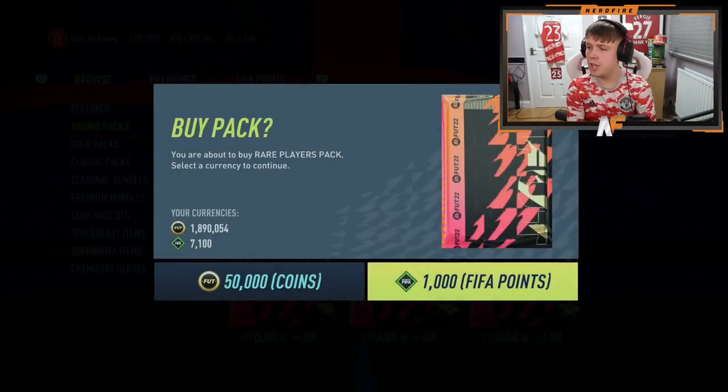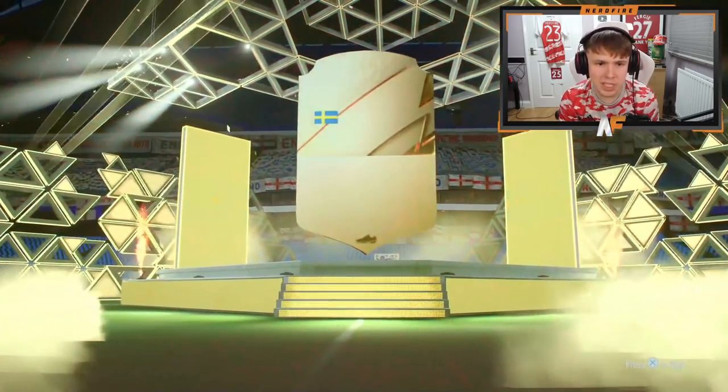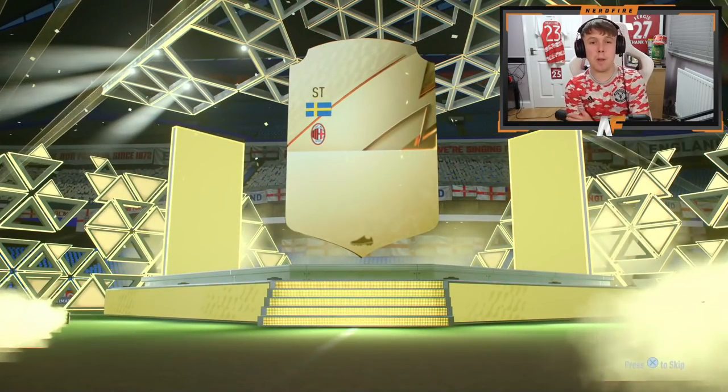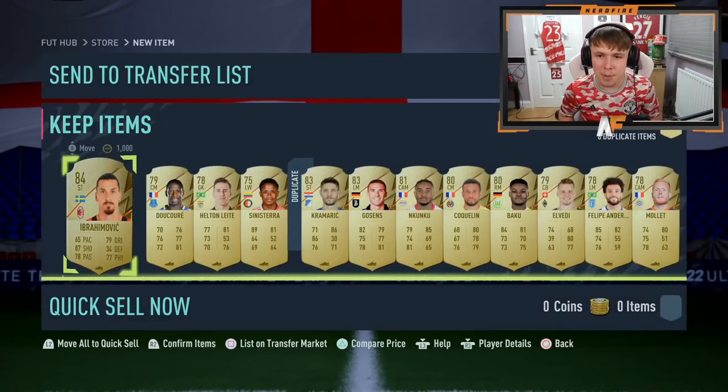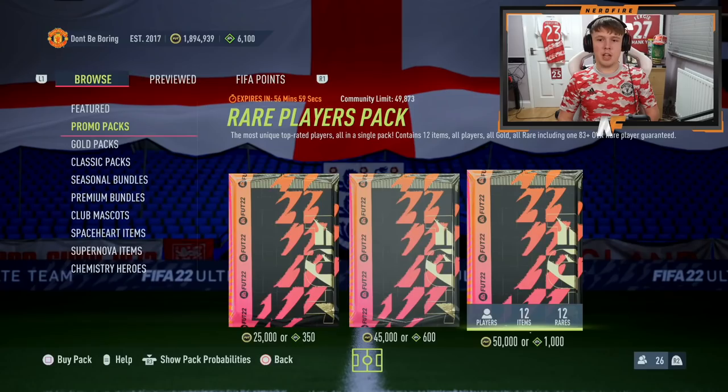This pack takes us halfway through the 50k pack lightning round. It's not going to be a walkout — it's a board. It's going to be Zlatan Ibrahimovic, who I probably also own. I should have just chucked a load of gold into some upgrade packs because I've got a lot of gold rares in my club, which is kind of annoying.